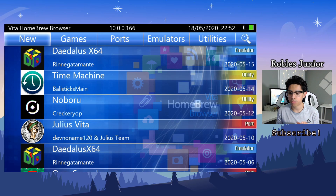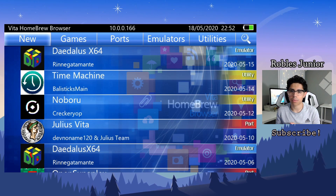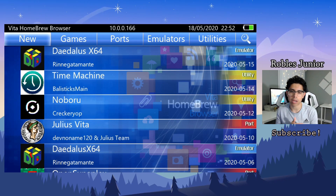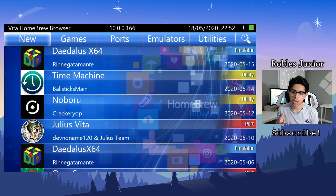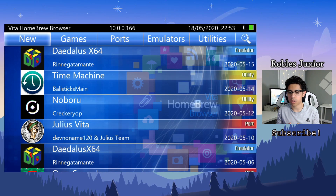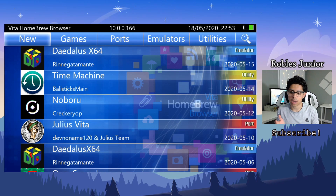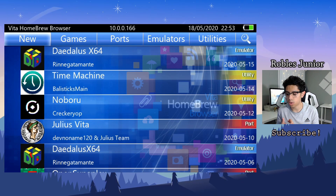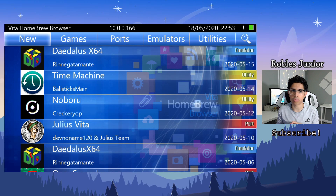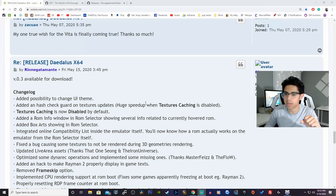I will provide timestamps down in the description and also in the comment section, so if you want to skip to the testing of the games or everything new that has changed with the app, you can do that. In the beginning of this video I'll go through every single note for version 0.3. After that, if you're new to the N64 emulator, I'll show you how to install it. Then we'll look at all the different features, the UI, box arts, and test five games: Killer Instinct Gold, Pokemon Stadium, Banjo-Kazooie, Smash Bros, and Ocarina of Time.